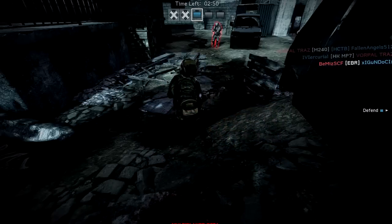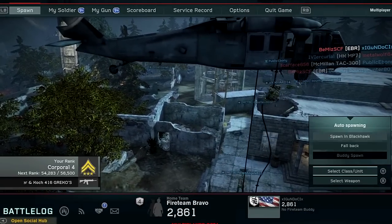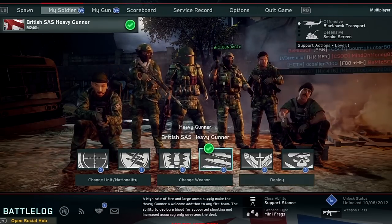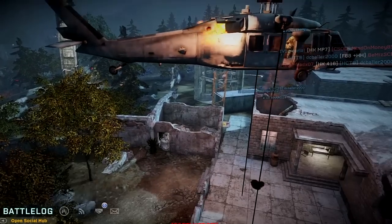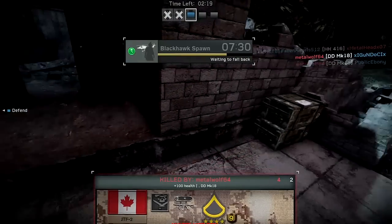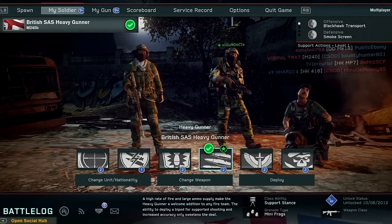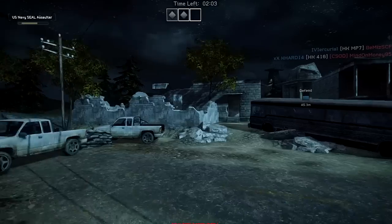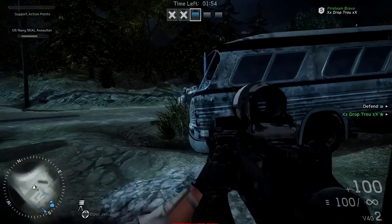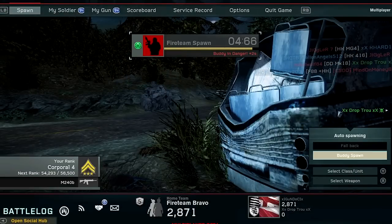A guy snuck in behind us, so let's change up the class. I'll show you the support class - let's go with the British SAS heavy gunner. I don't want to spawn in the Black Hawk but it looks like it's going to spawn me there anyway. I don't like spawning in the Black Hawk, the points it puts you at are kind of janky. Let's go fall back. Those quick guys are dirty - the point man and the scout type, I can't remember what he's called, but they're really quick and their weapons do a lot of damage.